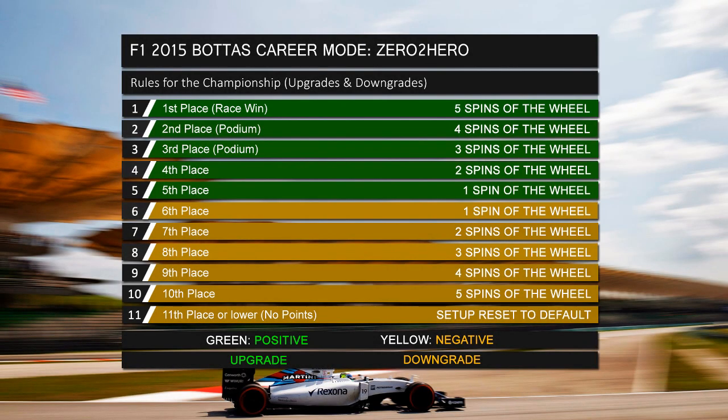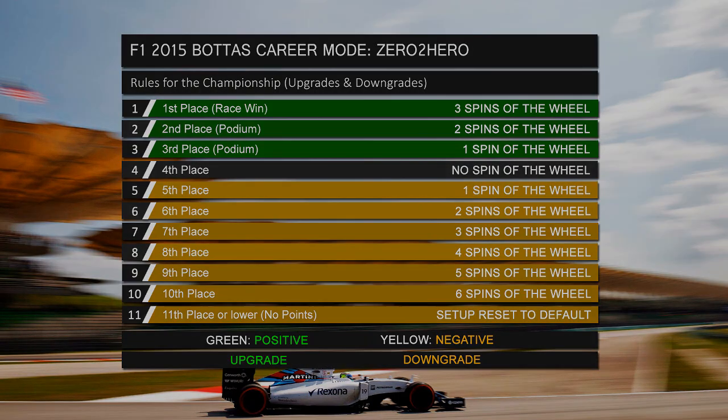Just before the video starts, I want to say there's going to be a little change in the rules. As you can see, this is the upgrades and downgrades board we've had all season. I'm going to make a slight alteration — 4th place means no spin, 5th downwards means downgrades, and only the podium gets upgrades. Let me know in the comments if you agree, and without further ado we're jumping into the British Grand Prix.